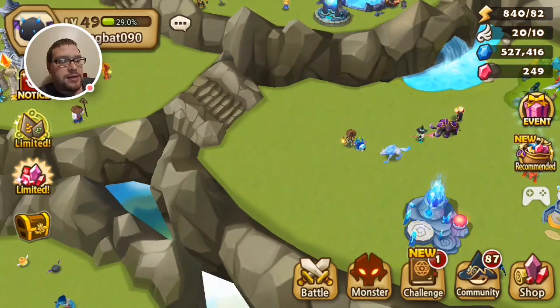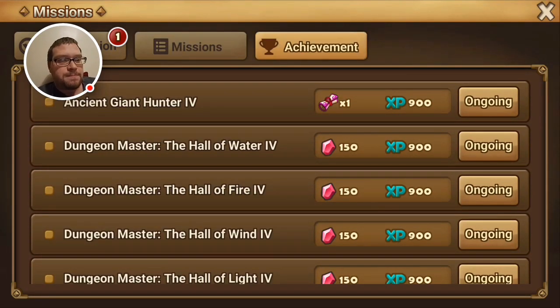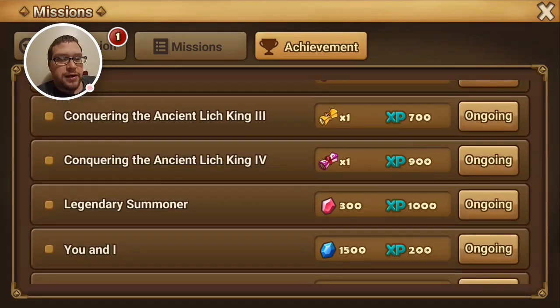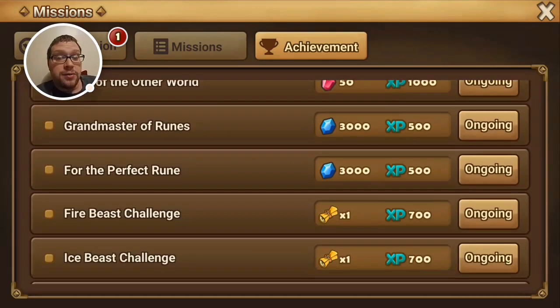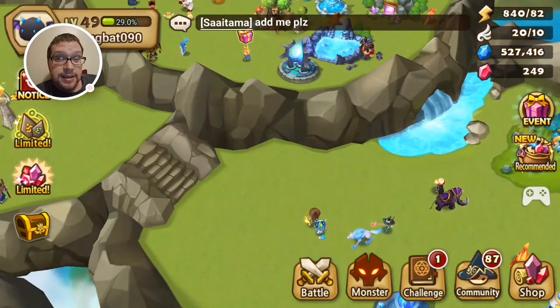Another thing — you can still get all these and finish. Once you beat Hall of Water, 150 fire, 150 wind, light, dark — once you clear all of them, you've got all these scrolls to obtain here. Legendary summoner once you reach level 50, another 300 crystals. You've got a lot of rewards you can claim. That's a nice bonus.